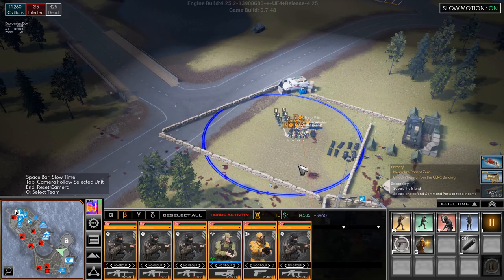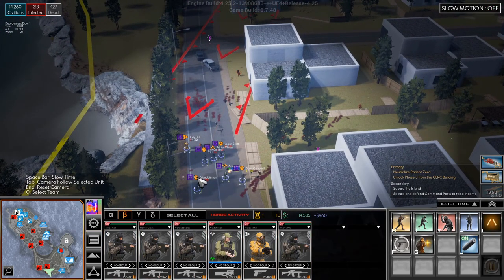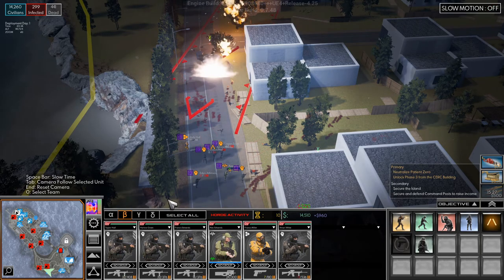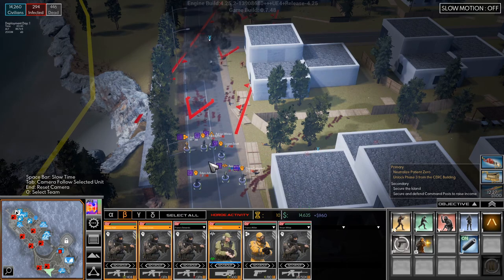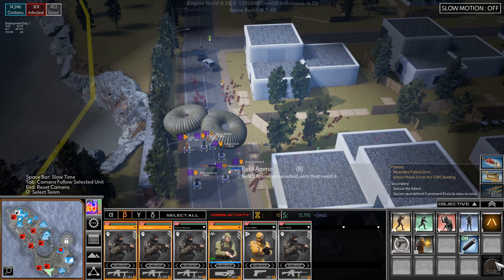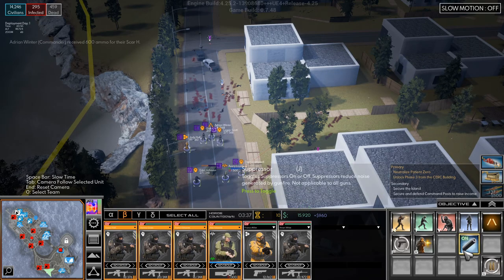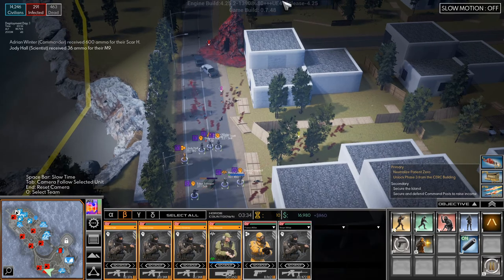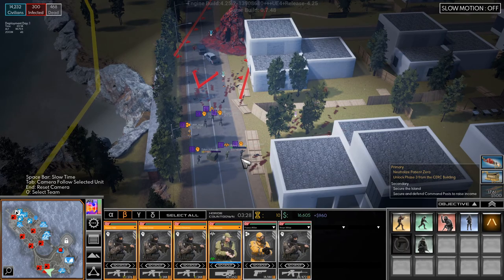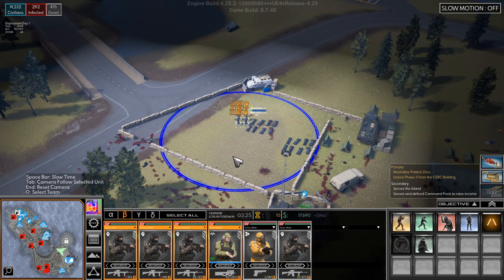I do not want you guys to move. I just want you to stay right there. I'm doing okay, but you need ammo. Let's get you some ammo. Silencers on everyone. It's almost gone, which will mean that we can start taking it. How are you guys doing? We're doing okay.